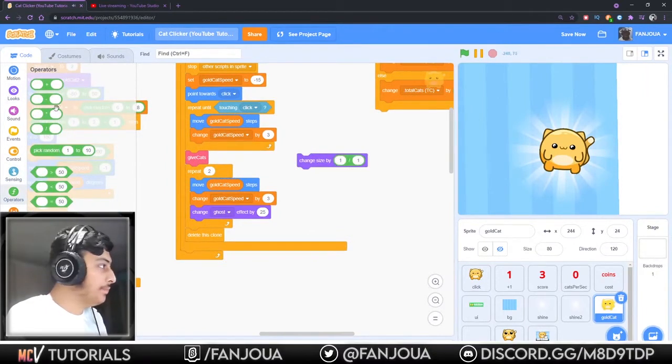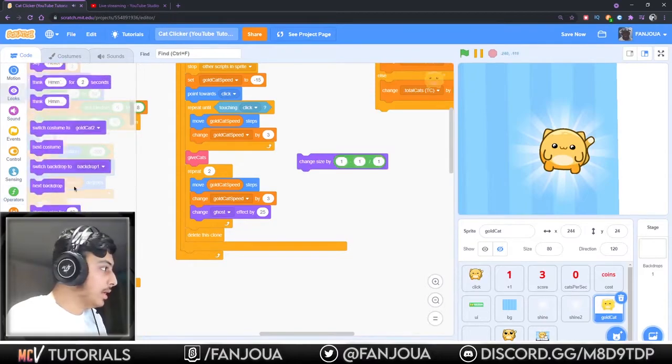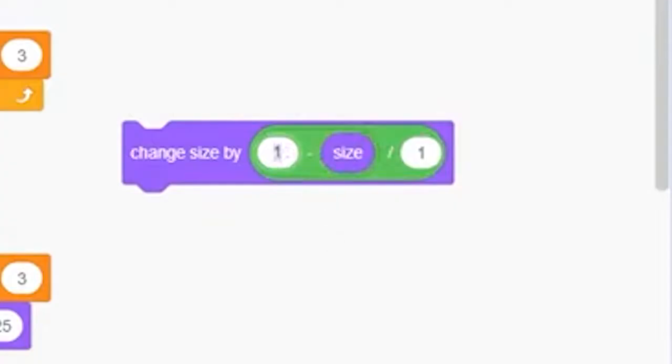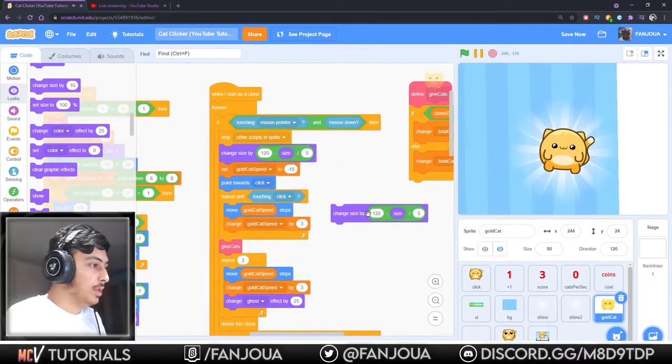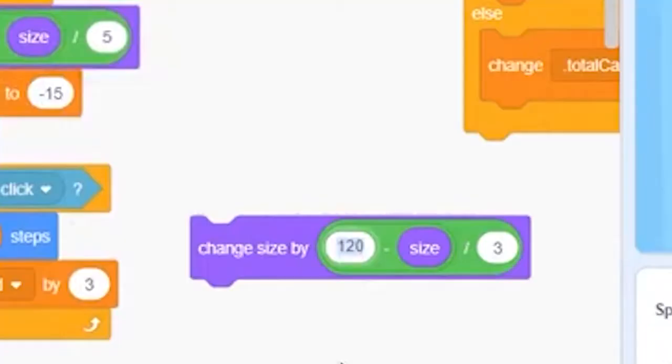Minus thing size - okay, so it should be like: it is 80, so I'll make it 120. 120 by 5 here, and then it should go to like 50.